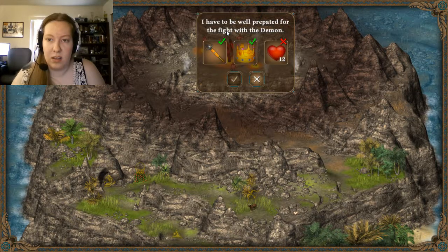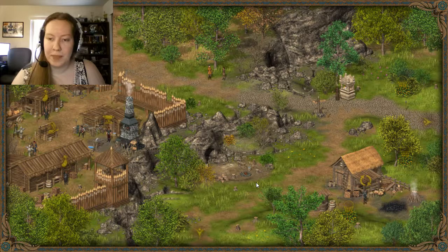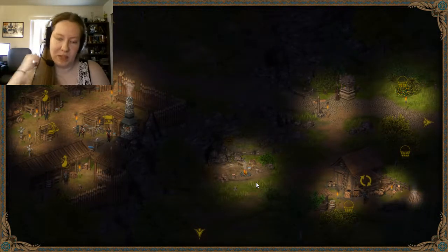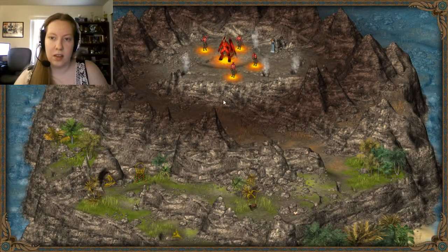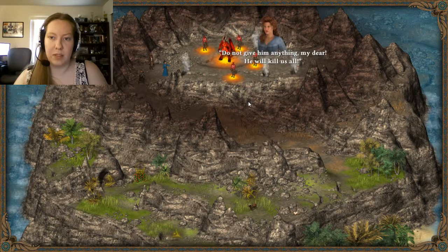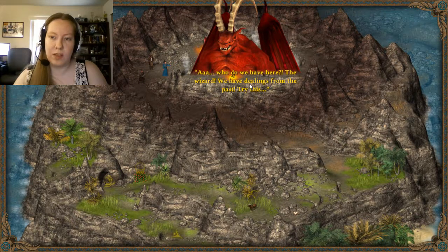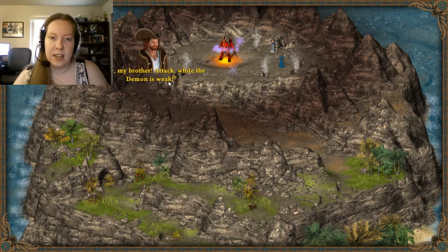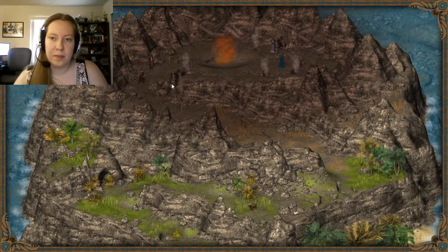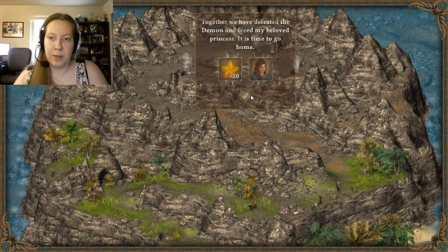I thought we would need mercenaries and healing potions and everything - like in the last game, the final battle took me like two episodes just to collect everything I needed. Alright, let's go. You came for your princess - give me the crown and scepter and I will release her. Don't give him anything, he'll kill us all. Try this! And you try this, you beast. Now, my brother, attack while the demon is weak. We won - the demon is destroyed. Together we have defeated the demon and freed my beloved princess. It's time to go home.